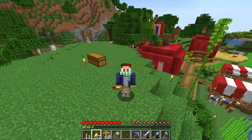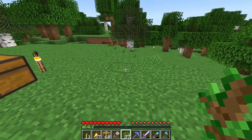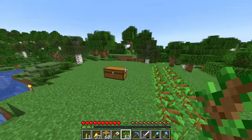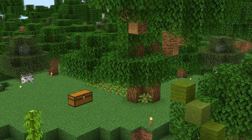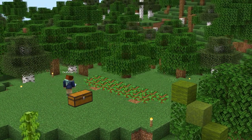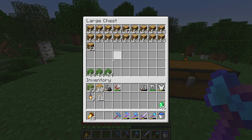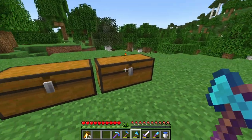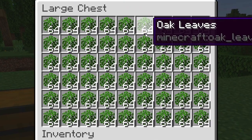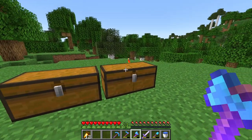My two brain cells came together and said oak. So I'm going to plant all of these oak saplings and get not only the wood but also its leaves. Okay, here's what I got — we have all of these oak and all of these leaves. We also have a double chest filled with leaves, and I'm pretty sure that we have all the leaves we actually need. So good for us. That's done.